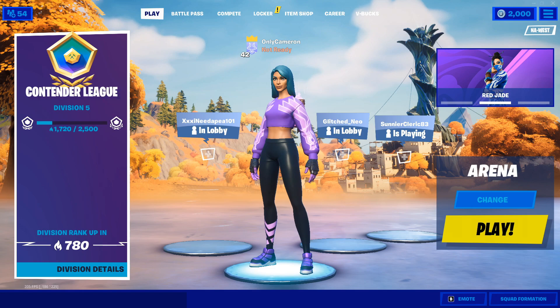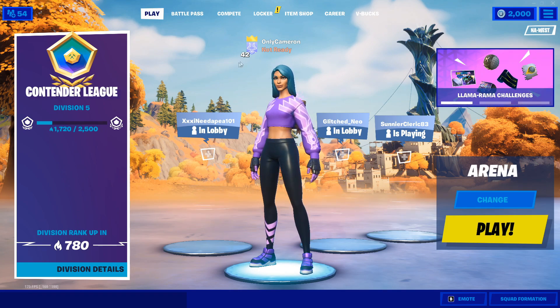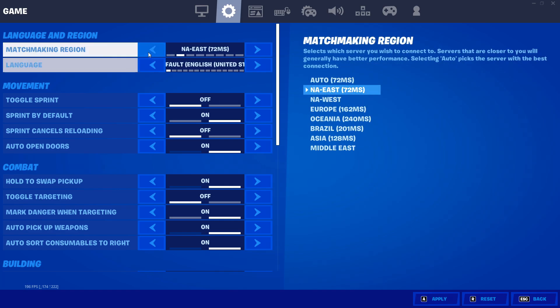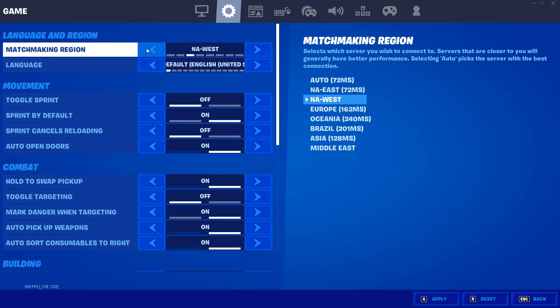Now I'm going to speed run a few tips and tricks for lowering your ping. Go into your settings, go to your gear icon, and make sure you have your closest server active. Do not leave it on auto because this will on occasion revert to other servers which give you a much higher ping. Make sure you specify which server is best for you and just click apply.